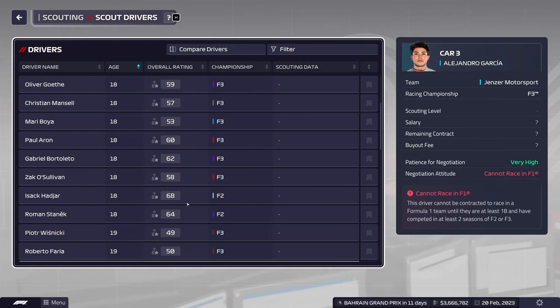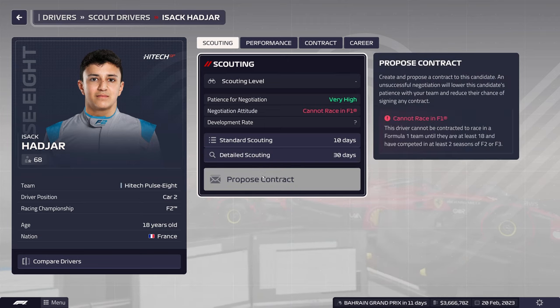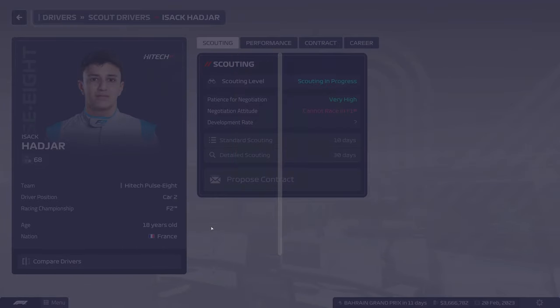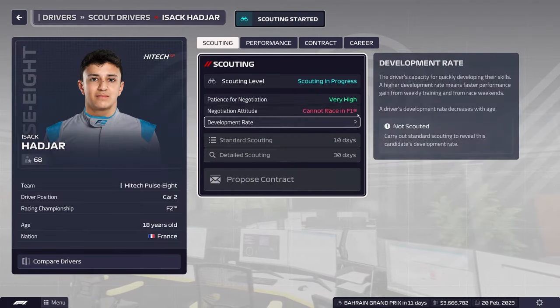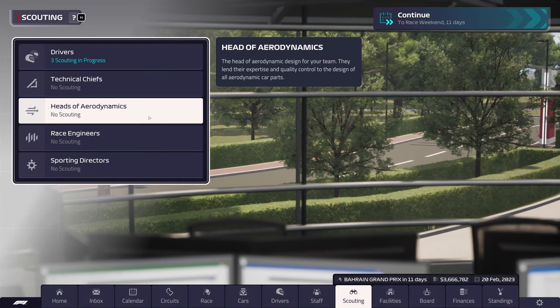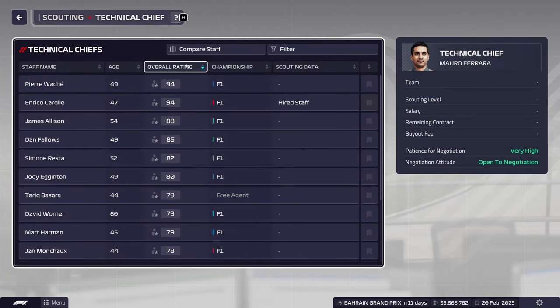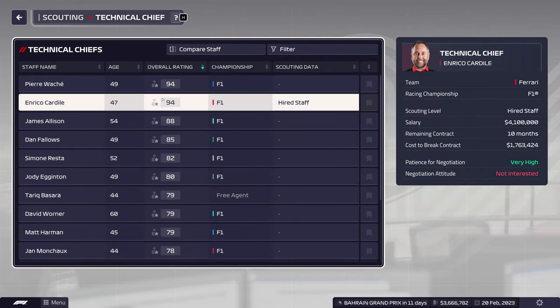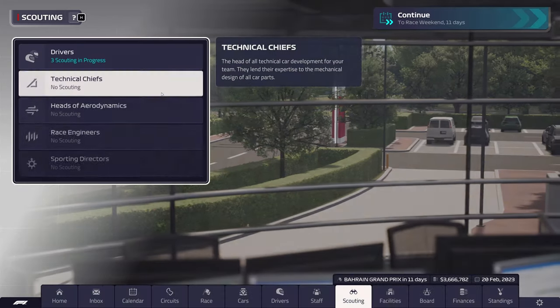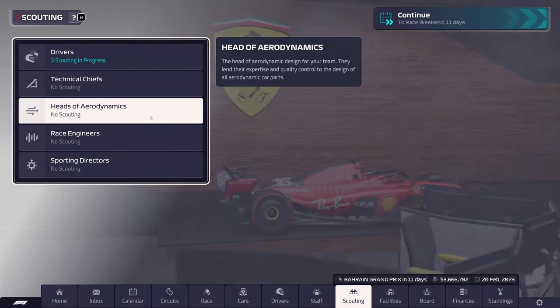We'll also do detailed scouting on Isaac Hajar. I'm used to only playing as Williams who starts with two scouts, so I thought I only had two. I think the rest of our staff is good. Enrico Cardile is number two, Diego Tondi is number two as well.